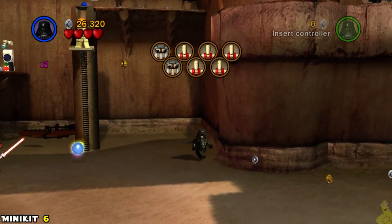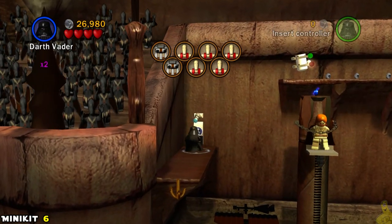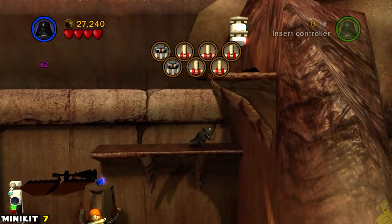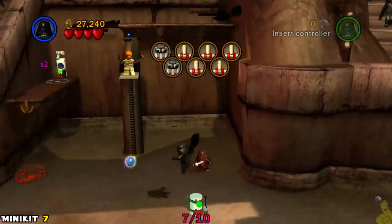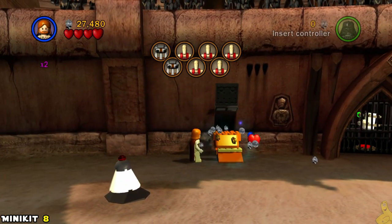At the next area where Obi-Wan is being held hostage, use the Force to build up a platform on the far right side, then jump up to that ledge and use a stormtrooper or Vader. Watch these ramps go up and down and you can swoop up not one but two mini kits hanging out up there.